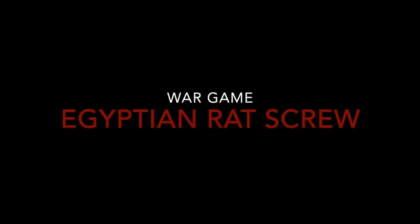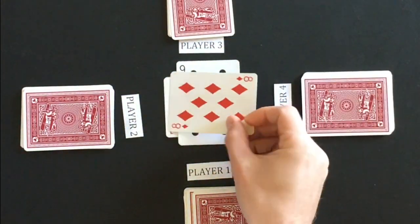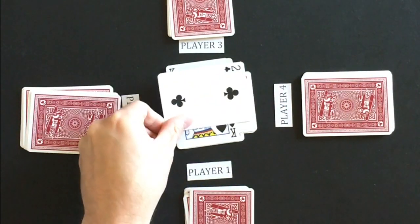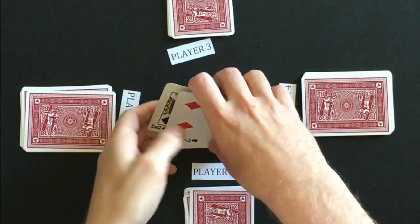Next is the war style card game Egyptian Ratscrew. The object of this game is to win all the cards throughout the game play. Cards are won by playing face cards that cannot be beat, or by being the first to slap the middle stack after certain card combinations occur. The game can get wild with a lot of combination options available to slap.